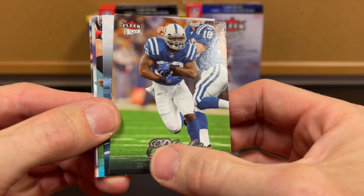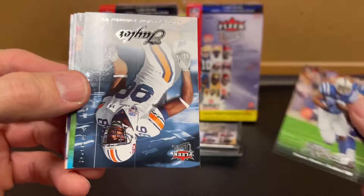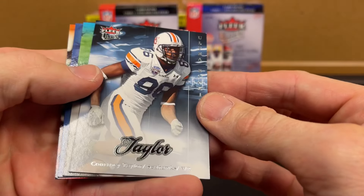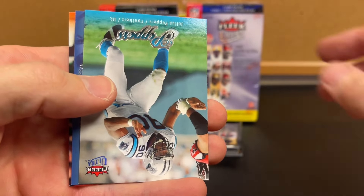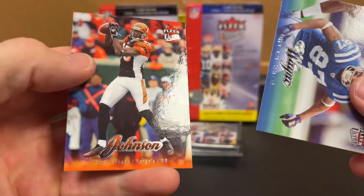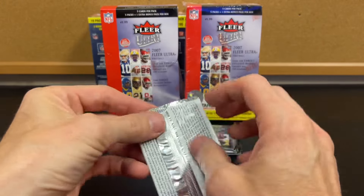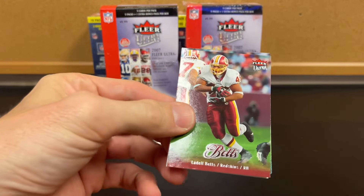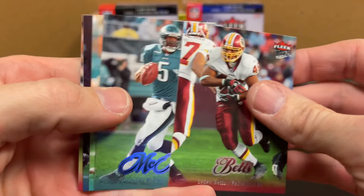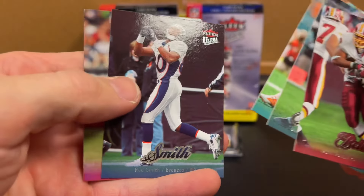Until the last year — I said this in the last video — I'm just not a fan of the cursive name across the middle. Ultra Rookies: Courtney Taylor, Peppers, Reggie Wayne, and Chad Johnson. Three cards in the back. Betts, McNabb, Culpepper, Smith, Leinart.